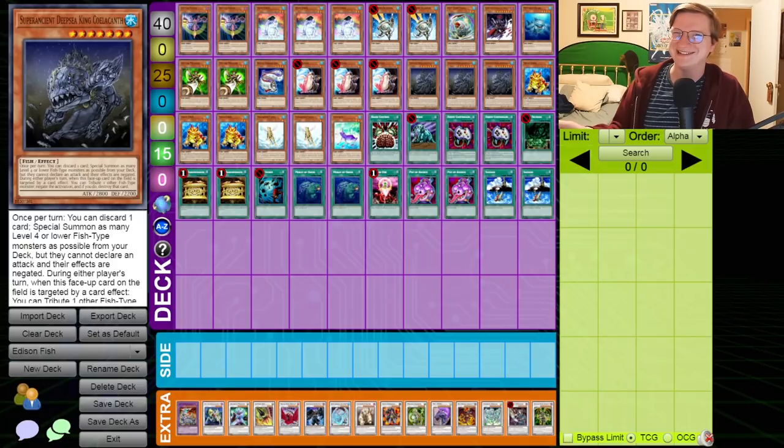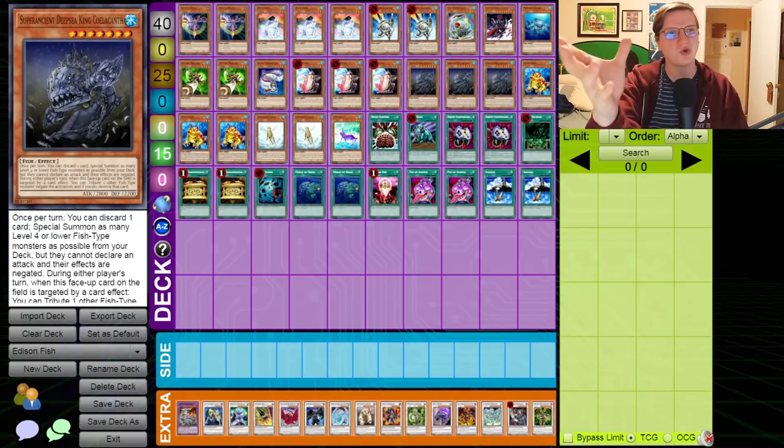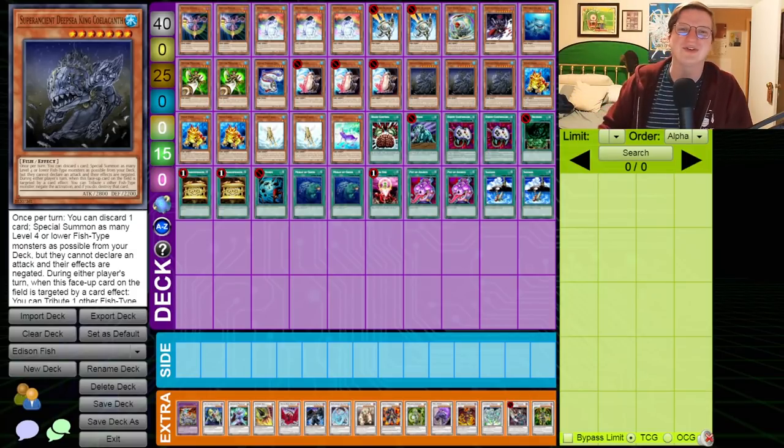Oh yeah, you know what time it is. I'm about to teach these fish to synchro summon. Behold, Super Ancient Deep Sea King Coelacanth combo, aka Fish OTK. Now Fish Synchro isn't only a combo found in Edison format. People have been trying to break Super Ancient Deep Sea King Coelacanth pretty much since it was printed, and it's not hard to see why.